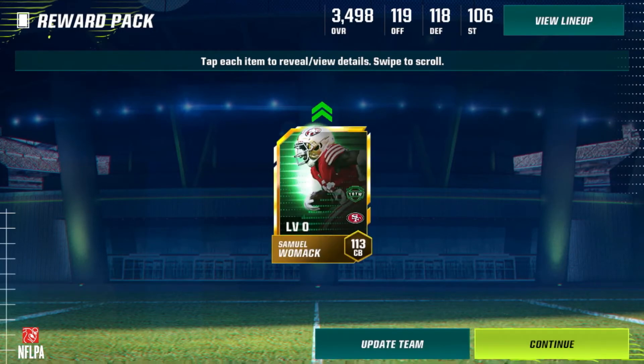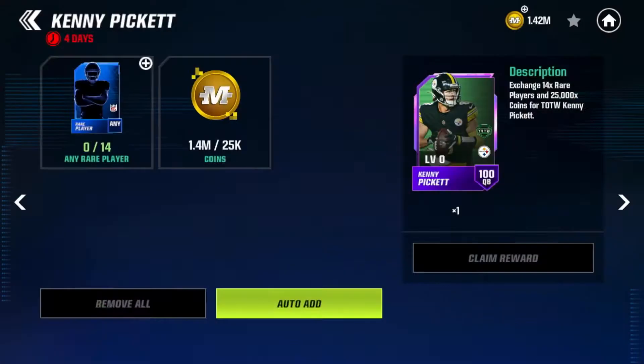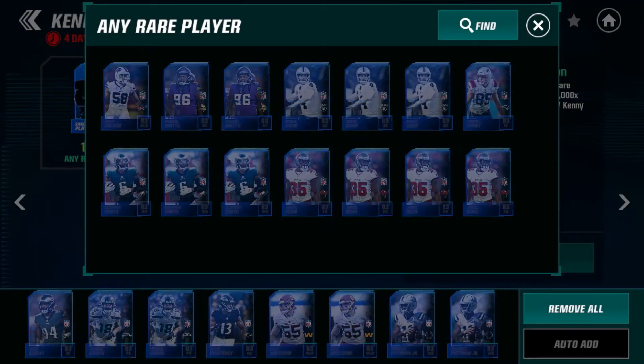113 overall Samuel Womack — that is a W! I could just stick with this and put him on my team, but I want to go for the higher 122 overall player if I can.